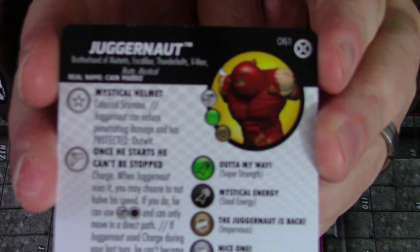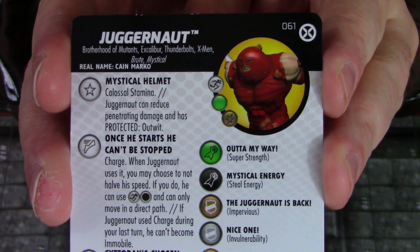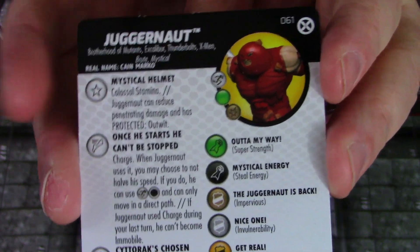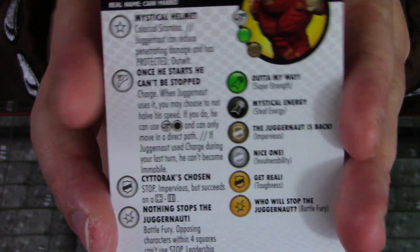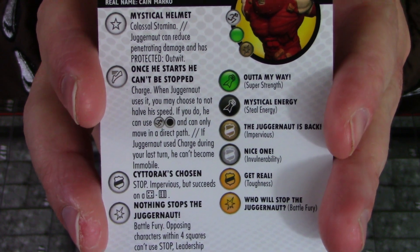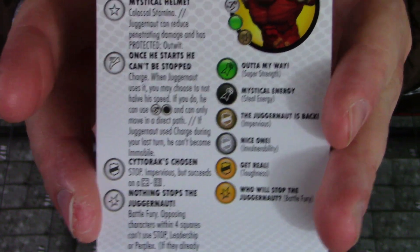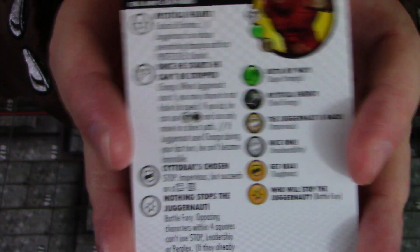Juggernaut has improved movement for hindering and destroys blocking terrain. His trait, Mystical Helmet, gives him colossal stamina, lets him reduce penetrating damage, and has protected Outwit — so his entire dial is protected from Outwit. He also has a special movement power: when he uses Charge, you may choose to not halve his speed value, but he can only move in a direct path.